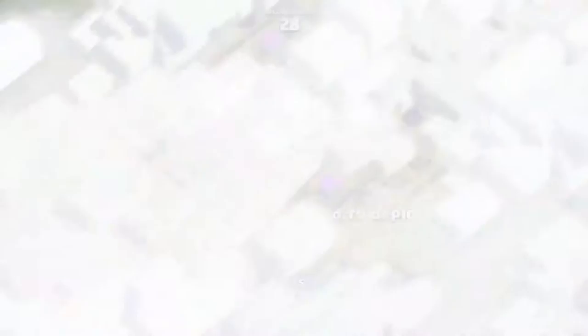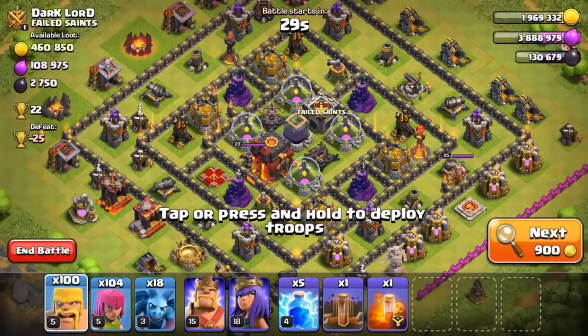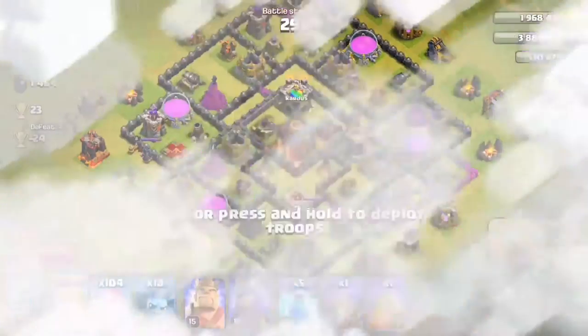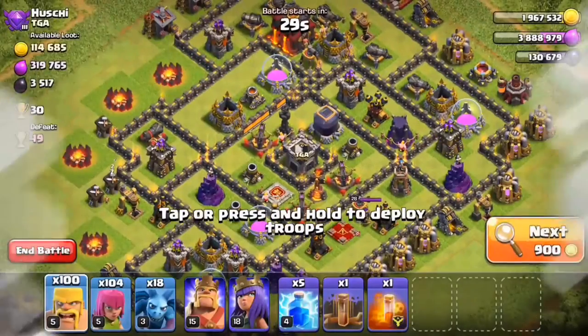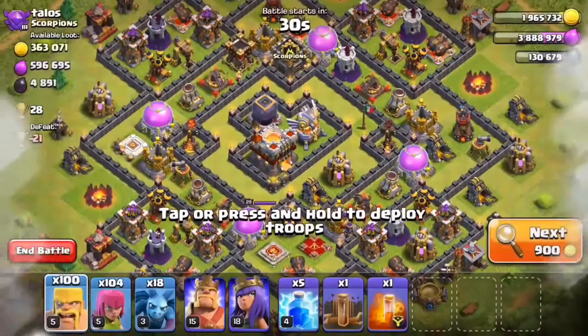So let's get into our first attack. We're gonna be looking for a base that's pretty much been abandoned, and all the loot will be in the collectors so it'll be easy to get to. We're gonna be farming for our walls — trying to upgrade our walls. During the last live stream, the majority of you guys said to work on my walls, so that's what we'll be doing in this video.